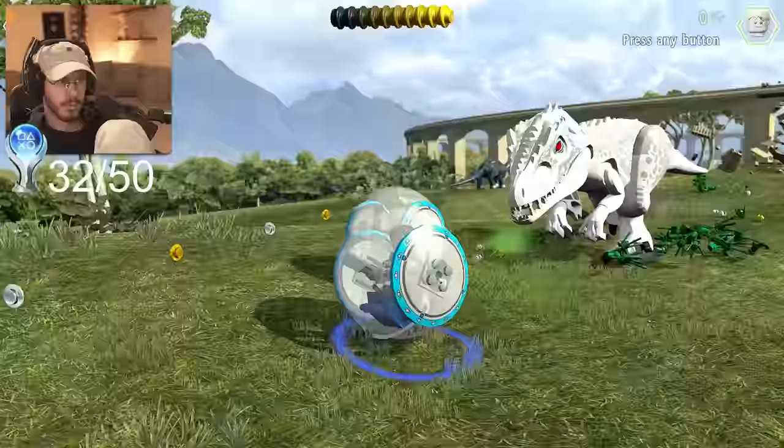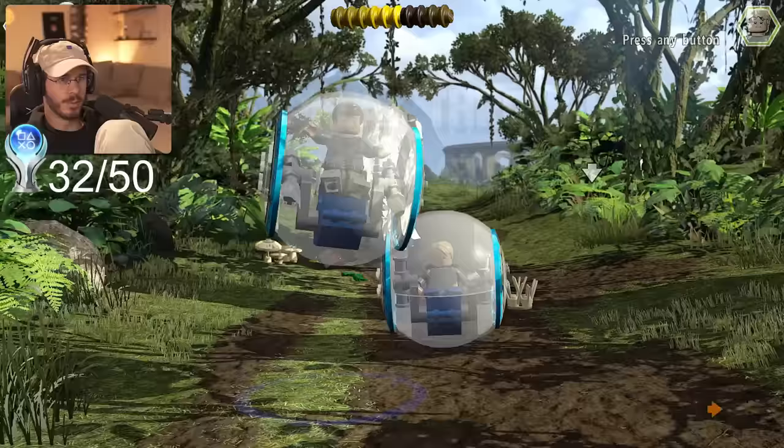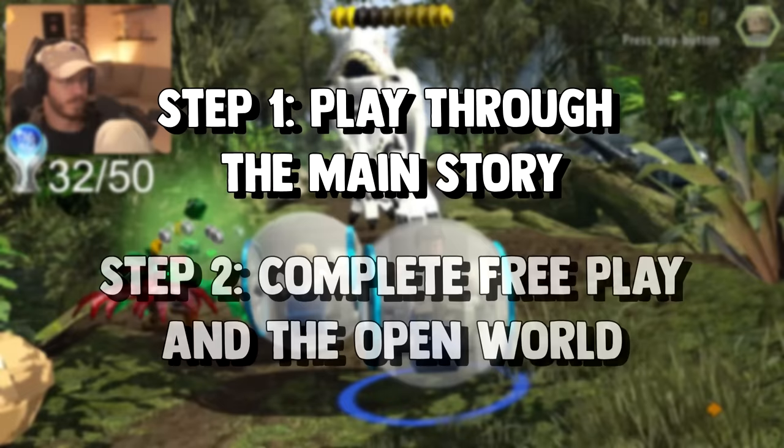There are 50 trophies in this game, and the Platinum takes anywhere between 20 and 25 hours to complete. Just like most LEGO games, there are two steps to achieving the Platinum. Step one is to play through the story for the first time, where you'll unlock a trophy for each level you finish, and step two is to do the open world and free play cleanup.